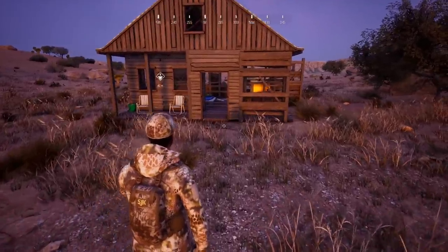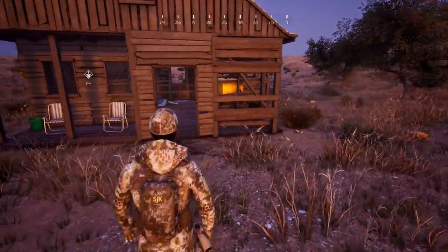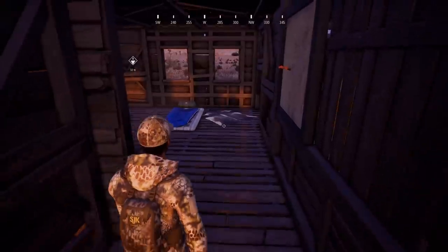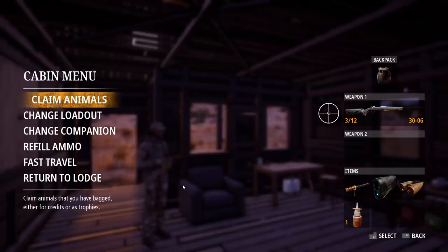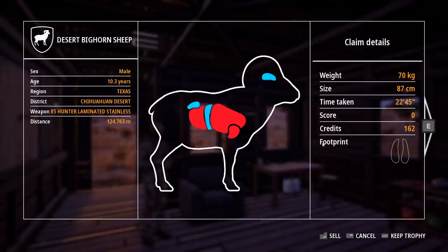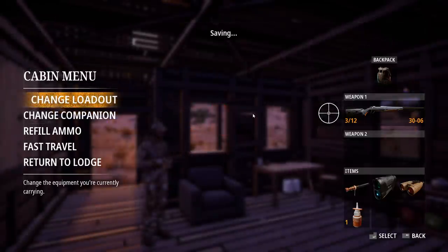I thought we'd hunt our way back to the cabin but I didn't see anything else. We're going to see if we have enough cash to get the licenses we need for the other region. If we claim our animals that's going to be 227. I think we'll just sell everything — I am going to restart again when the game officially comes out anyway, so that seems to make sense. This second one we shot isn't even a year old but that'll get us close. I think we'll be able to get a bison license.